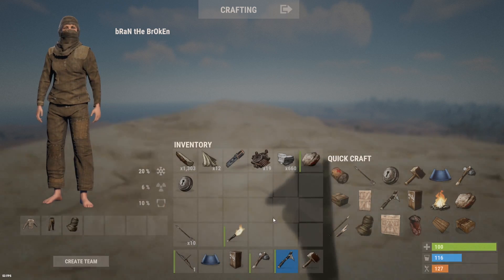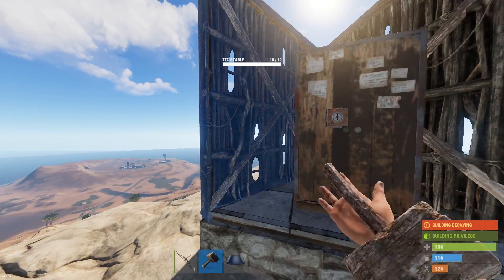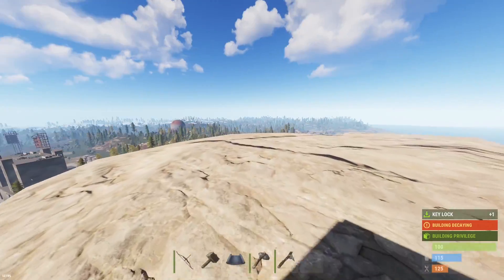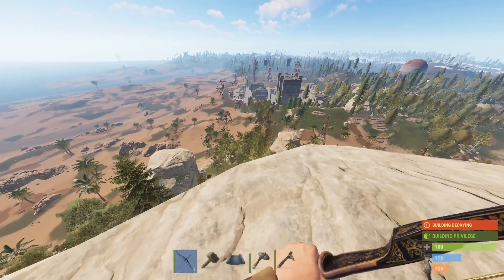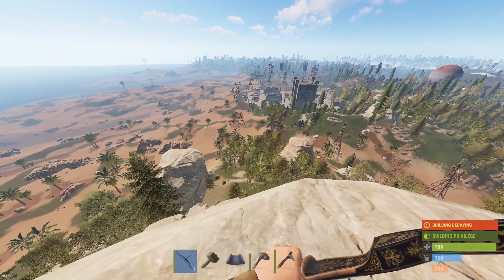All right, let's get a tool cupboard. Now we need to go get some materials to secure this up. But look at this, dude - look at all this space we have. And look at the overview we have from up here. I'm so glad. I really wanted to build up here. I really thought someone else would get to it before me, though. But I guess there's loads of places to explore.